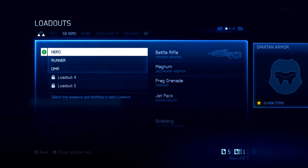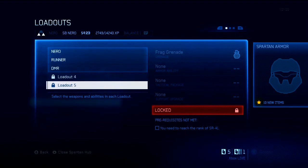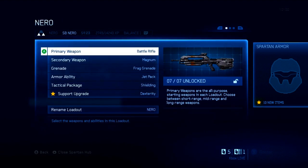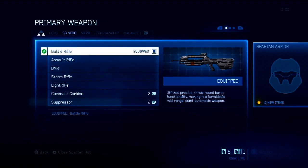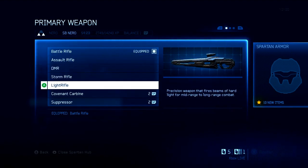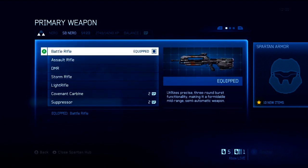Next we're going over to Loadouts — this is completely new compared to Halo Reach. Now we have the idea of custom classes in Halo. I've yet to unlock Loadout 4 and 5; once you hit Spartan Rank 41 you can eventually unlock all five classes. You start off with your first two initially. Going into the first class — you have the primary weapon. There are a bunch of different options: the classic Battle Rifle from other Halos, the classic Assault Rifle, the DMR from Halo Reach, the Storm Rifle, the Light Rifle, the Covenant Carbine, and the Suppressor. Personally I like the BR a lot.